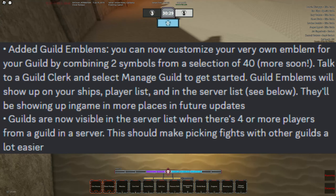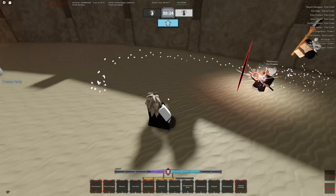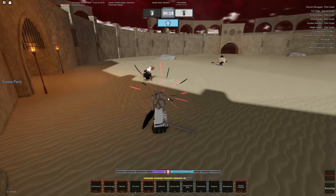Guild customization and viewing has also been introduced in the form of emblems, similar to house invitations from Rogue Linear. They also added a feature where if 4 or more guild members are in a server, they will be shown more easily in the server list to make finding guilds while server hopping much easier.